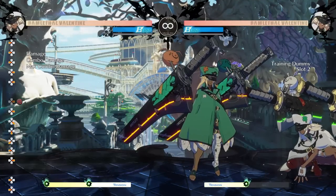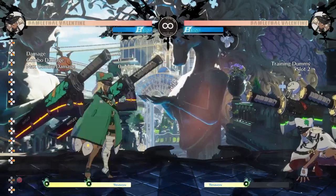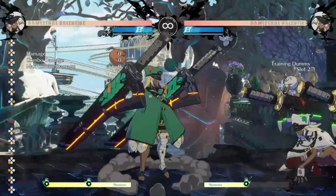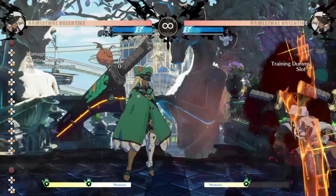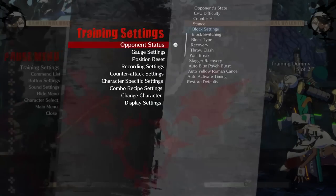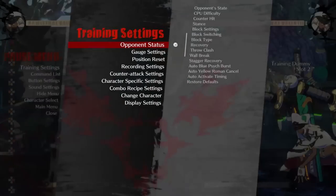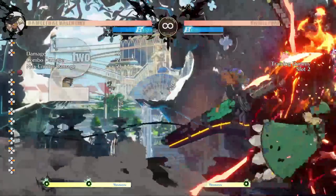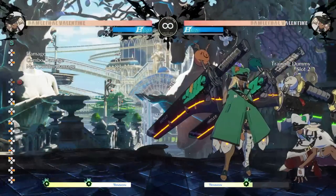So why is H-Sword so good? It's basically a projectile — Ram throws out her sword and it travels all the way across the screen, sticks into the wall, and after a set amount of time it will explode. On the surface, it's a projectile that auto-converts into a combo for you, which is already insane. Having a projectile where you can just run up and combo off of it is already super good.